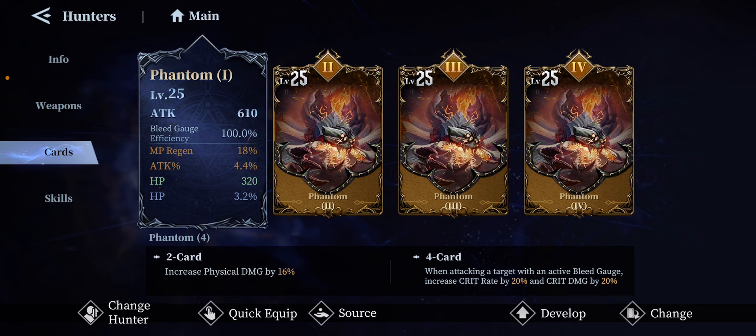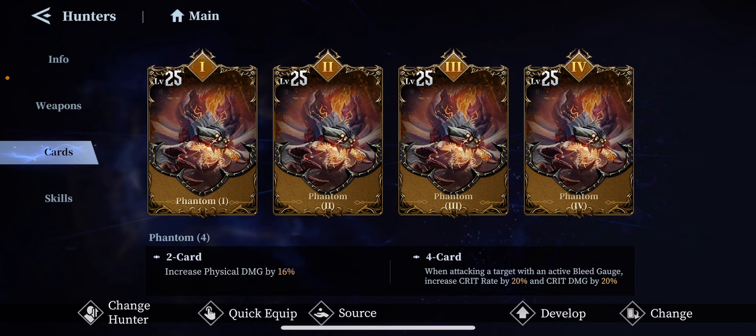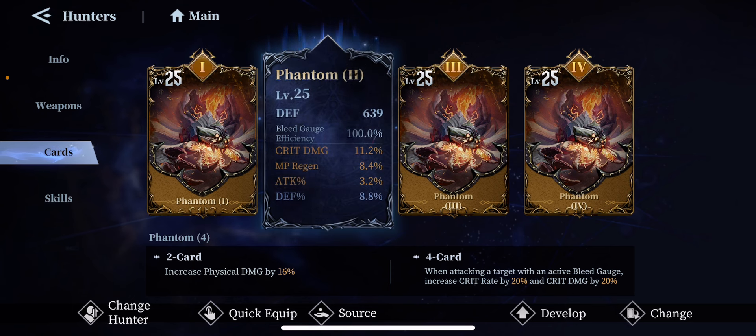If you have this card at level 25 with 100 percent bleed gauge efficiency, that is amazing — you can carry your team with that card. Now let's head over to level two.